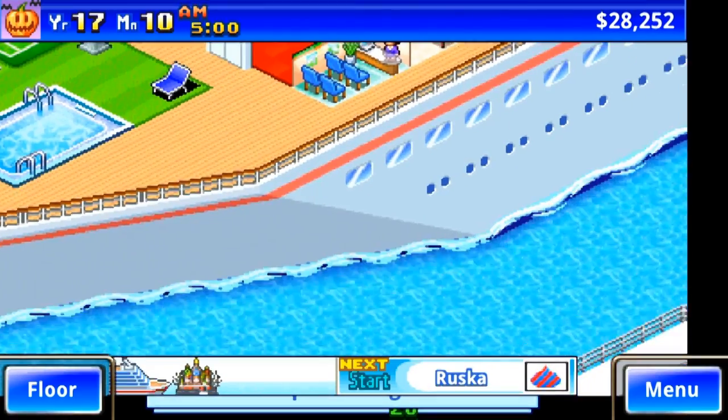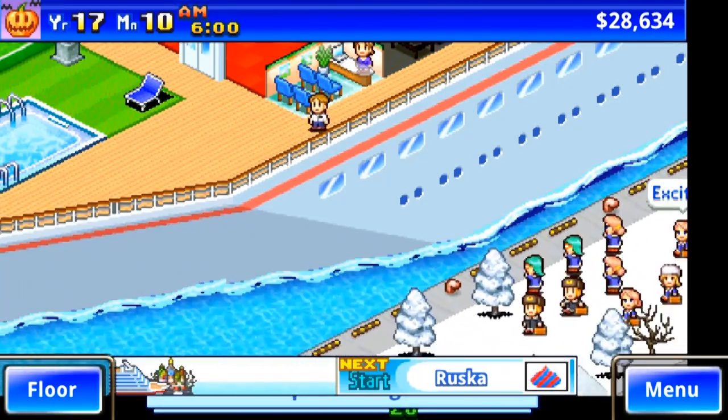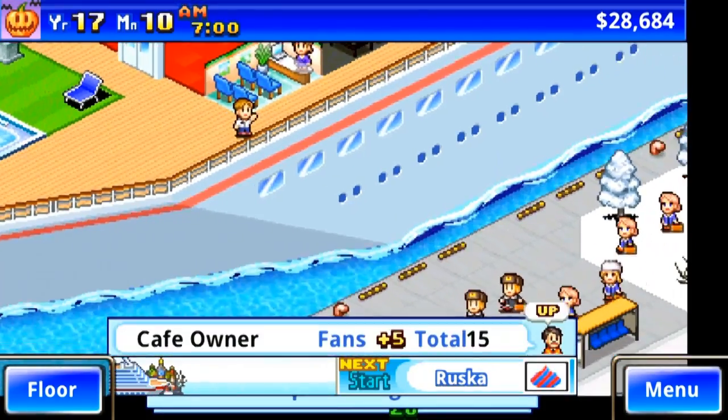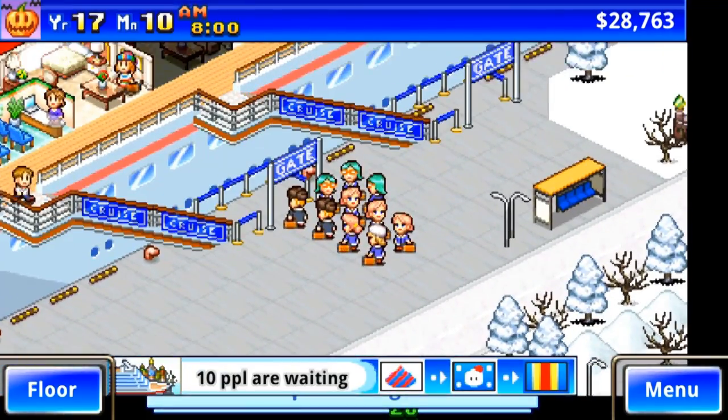Navigating through the menus and getting things done is as simple as ever, although there are a few errors and head-scratching oddities. When building, you choose between environment, facilities, and stores, but the tennis court is labelled as a store, whereas the slot machine is labelled as a facility.